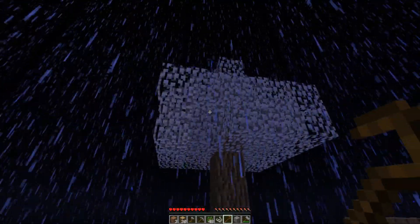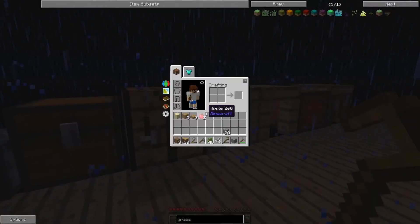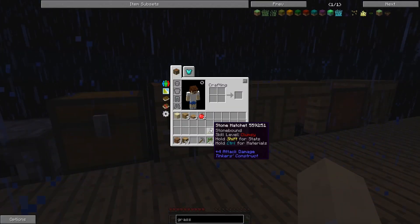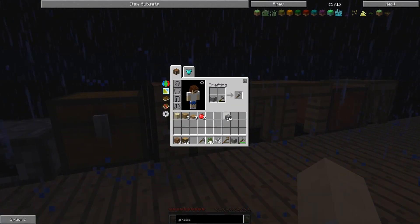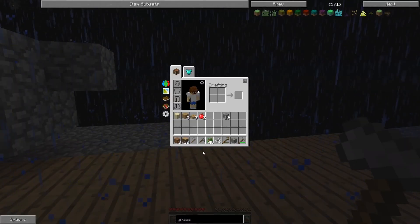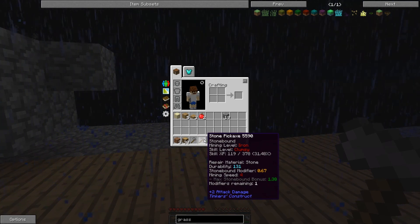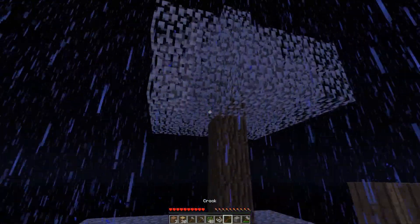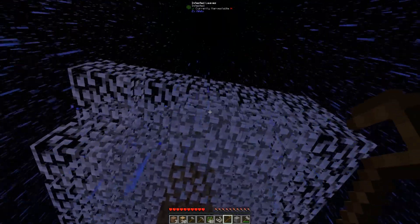If you didn't know — the tools you make can be repaired in your own inventory because of Iguana Tweaks. You repair them with the head materials, so for a stone pickaxe you use stone. This guy's back up so I thought we'd do some breaking of leaves.